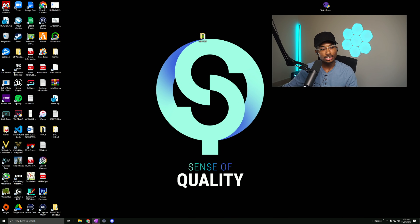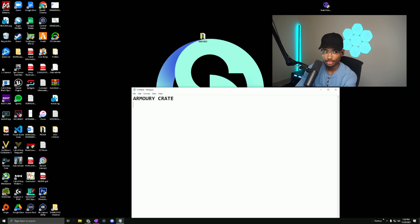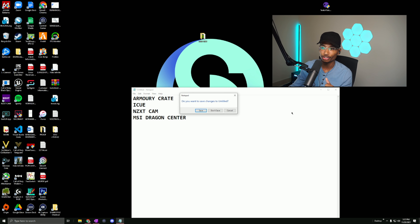Next, uninstall any apps related to Armory Crate, NZXT CAM, or MSI Dragon Center. These motherboard apps run in the background, take up a lot of resources, and mess with your network configuration causing stutters. Uninstall them and keep your PC in the cleanest form possible. I know you love your RGB, but we have to make sacrifices - especially MSI Dragon Center makes a huge difference.